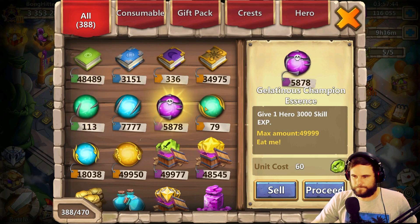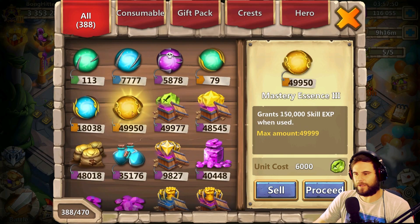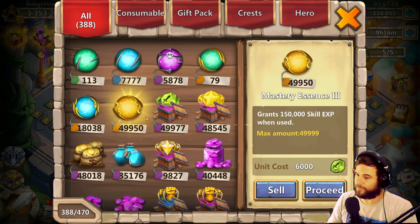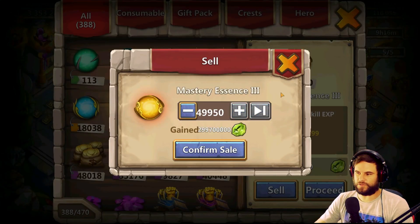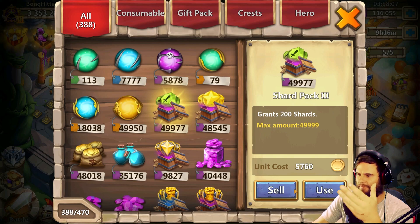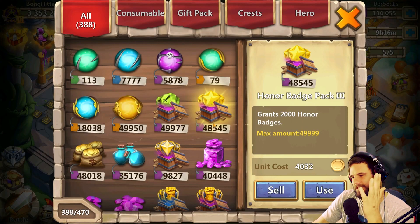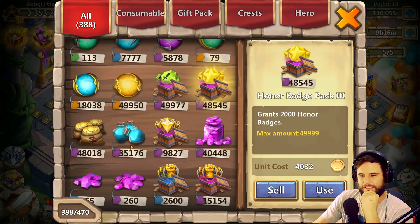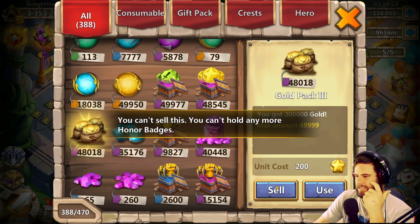We have almost maxed out — basically maxed out. You can only get 49 more because it doesn't go to 50,000, it only goes to 49,999. 49 more. We can sell all of that for 2 billion shards, which is absolutely insane. We have 400 — 49,977 — which we can use for 900. That is insane, just the amount. 48,500, 48,000 gold packs, 35,000.